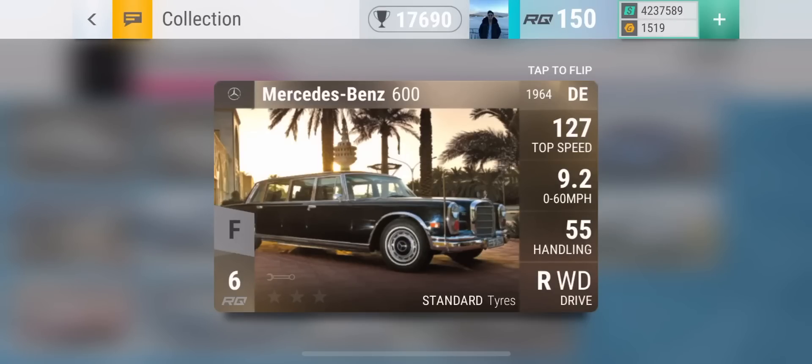Let's start off with the Mercedes-Benz 600. This is the fastest accelerating car in terms of 0 to 60 for the common range. The Mercedes-Benz 600 has a 0 to 60 of 9.2 seconds, so if you are looking into drags you probably want to max this car out.